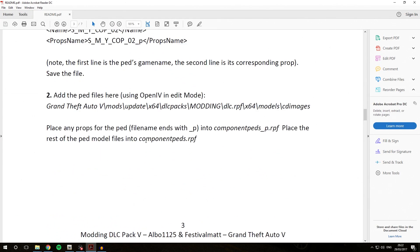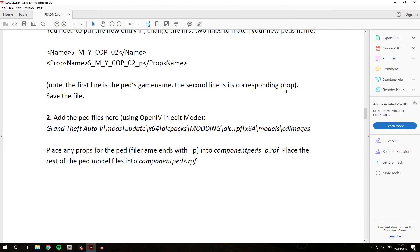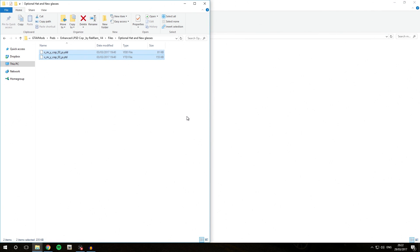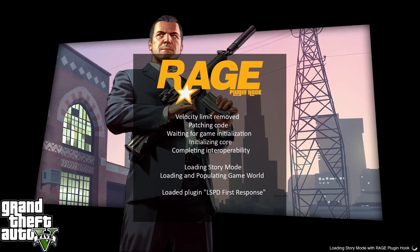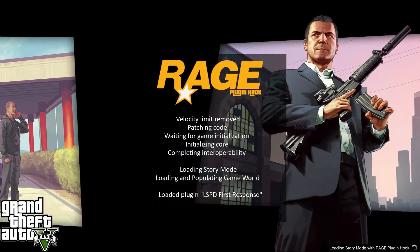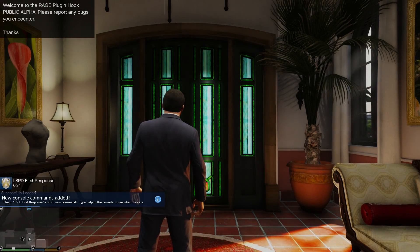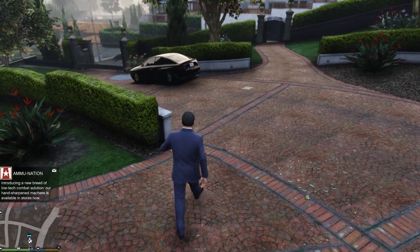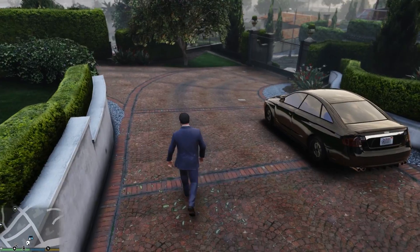Once you've done that, go back to the README. As you can see, the steps for installing new add-on PEDs not in the game by default have now been completed successfully. Deactivate edit mode and close OpenIV. Note: if you crash while loading into the game after installing an add-on PED, you may have incorrectly copied the PEDS.meta entry — make sure you follow the instructions exactly and didn't copy any brackets unintentionally. You may also have a corrupt PED model and need to contact the author, though that is very unlikely.